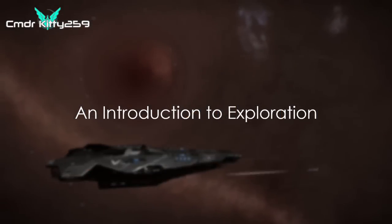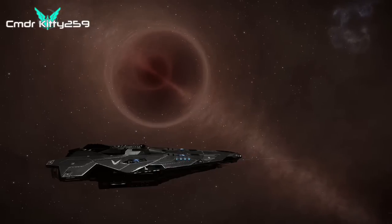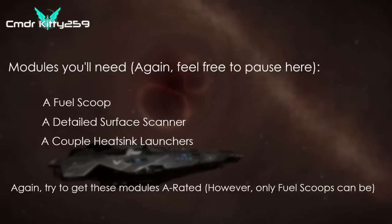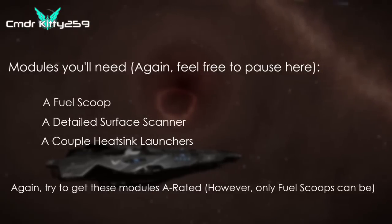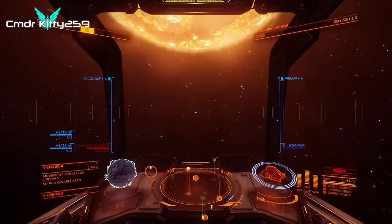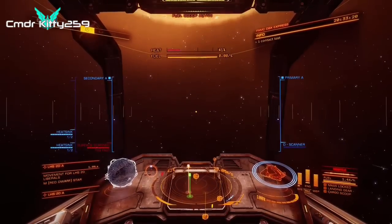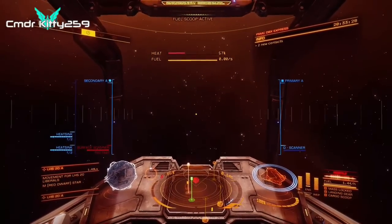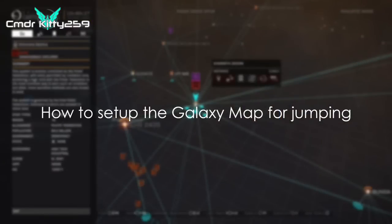Exploration is one of the things that fascinated me when I started — I loved the idea of being able to go anywhere in the Milky Way galaxy. However, you'll need some special equipment for basic short-distance exploration. The most important is the fuel scoop, because you'll need a way to replenish fuel for each jump. To use a fuel scoop, get very close to and orbit a main sequence star. You'll see the exclusion zone as a thin yellow line around the star — do not fly into it. You'll be dropped out of supercruise and will probably overheat. Exploration ships should always have heat sinks for emergencies.